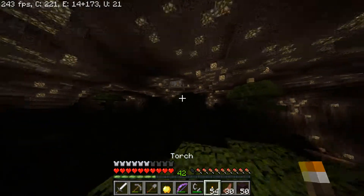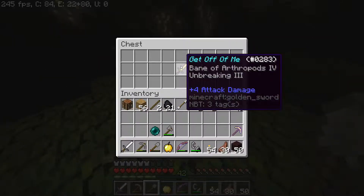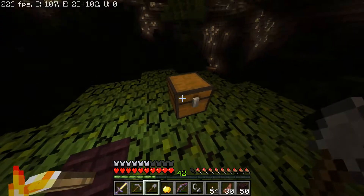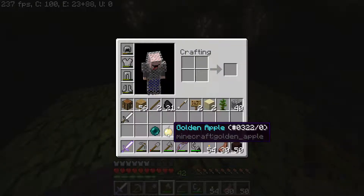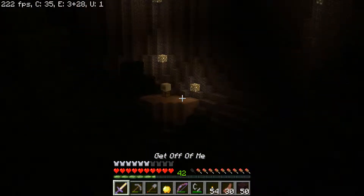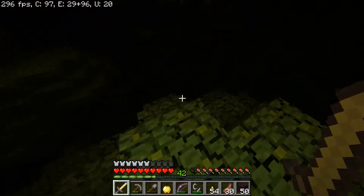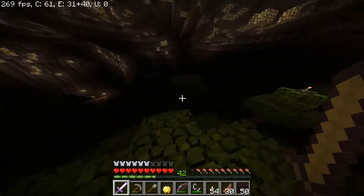There's a little room up there — it's not the wool but it is a nice little enchanting table. Got a little Bane of Arthropods sword as well. Our buckets are down there — they're milk buckets.